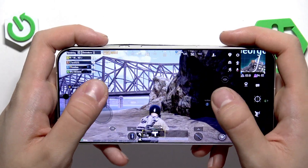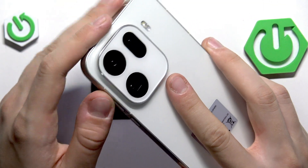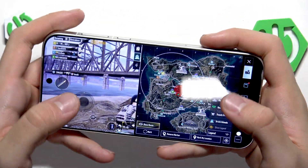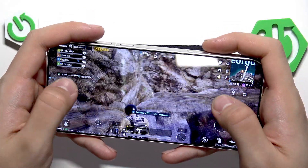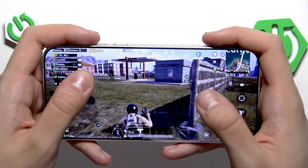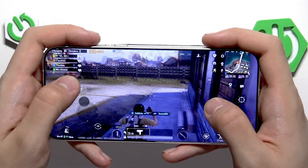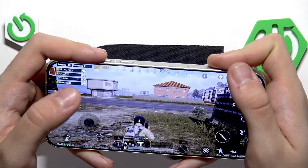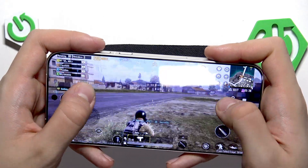As for the heat, I don't really feel it. Heat is building somewhere near the chip, below the camera, but the battery area stayed cool. I think Oppo did great with this phone. As for the battery, we're now at 63% — so again only about 1% loss.